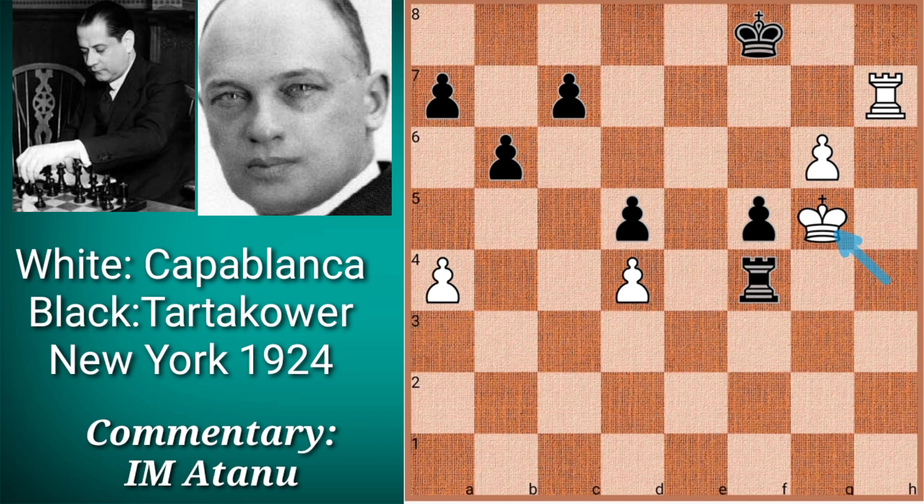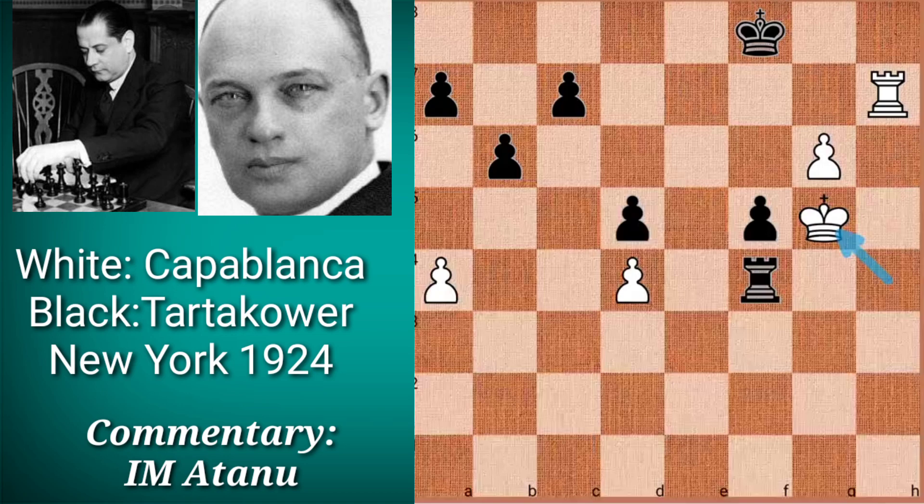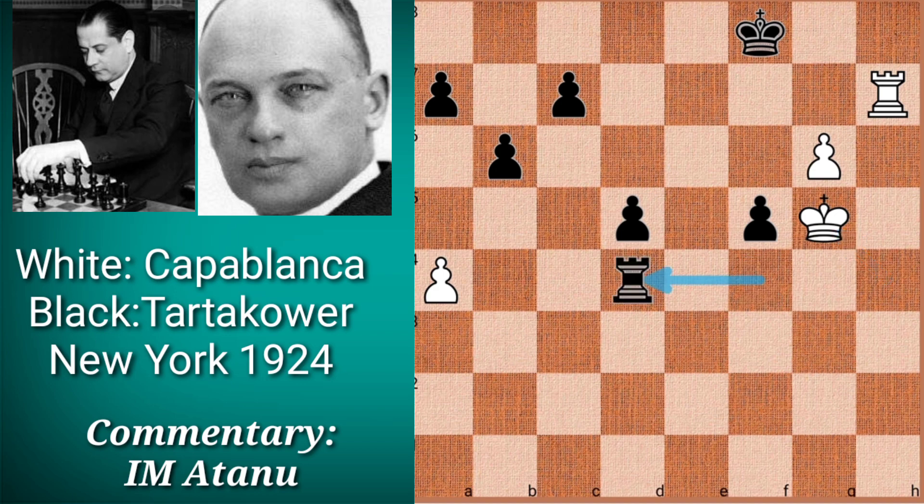White offers Black a third pawn. Here Black played rook to e4. Instead, Black could have captured on d4, but then we have a very instructive variation — please pay attention to this.